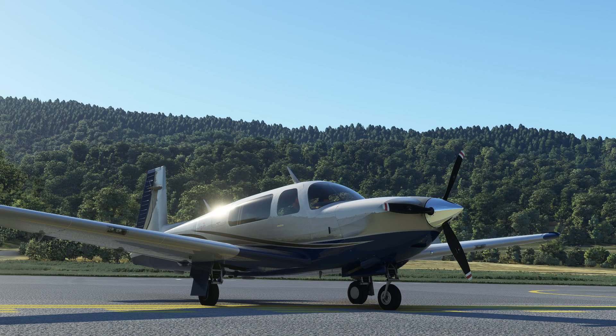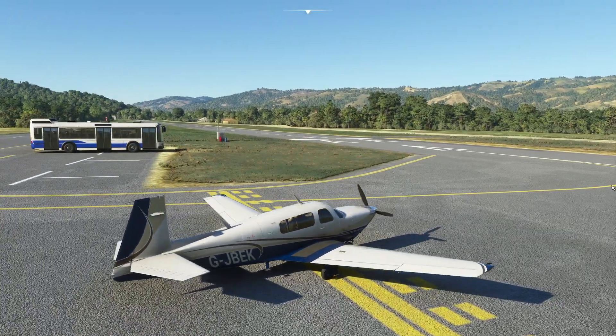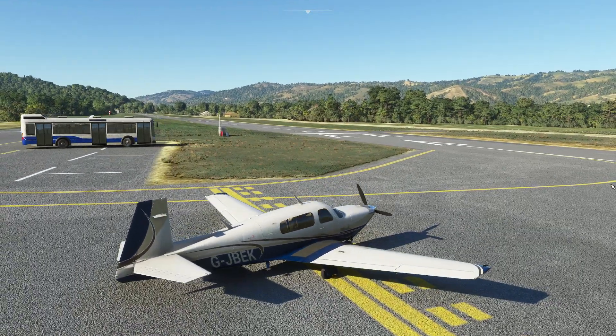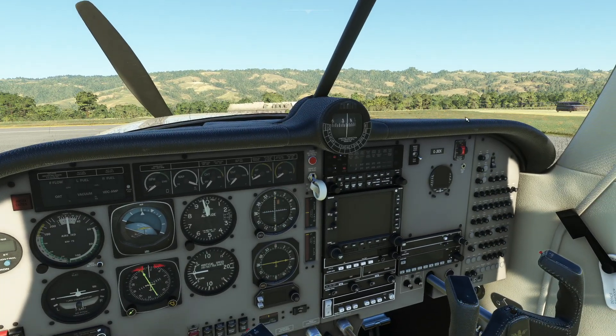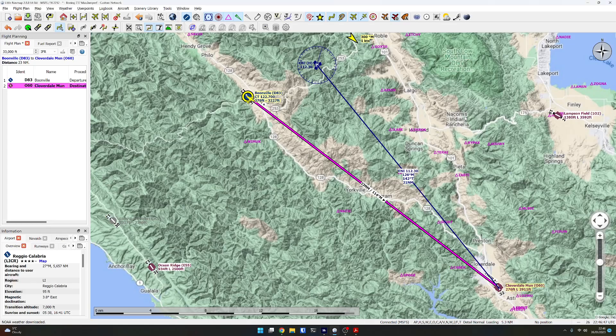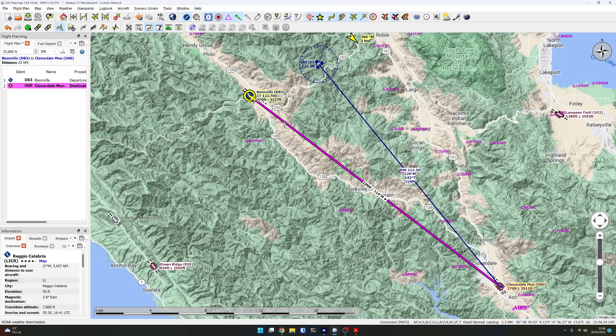We are at Boonville in the US — a nice little airfield in a pretty corner of America. D83 is the ICAO code. Looking at the map, we're going to take off from Boonville on runway 31, fly around for a bit, play with some of the navigation settings, and we'll end up landing at Cloverdale Municipal 060.